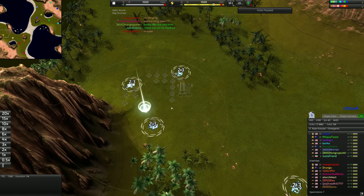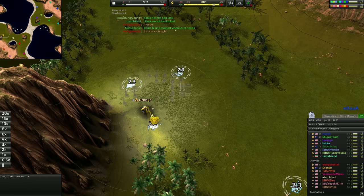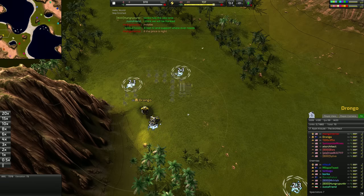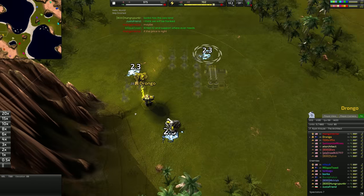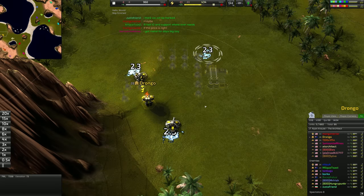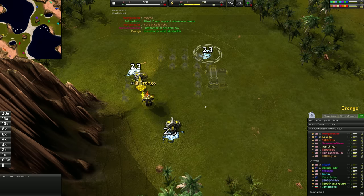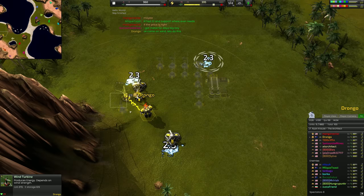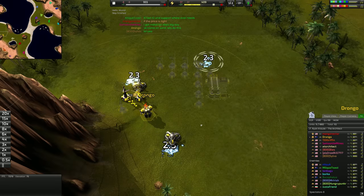We're going to start off by playing as the Core. Core is really important when we're doing this for a couple of reasons, but you could easily do it as Arm as well — mainly we're not taking advantage of wind here to the extent that we normally would, so Arm isn't as important. We're going to start with two mexes, just taking the closest ones, and then go into three wind turbines.